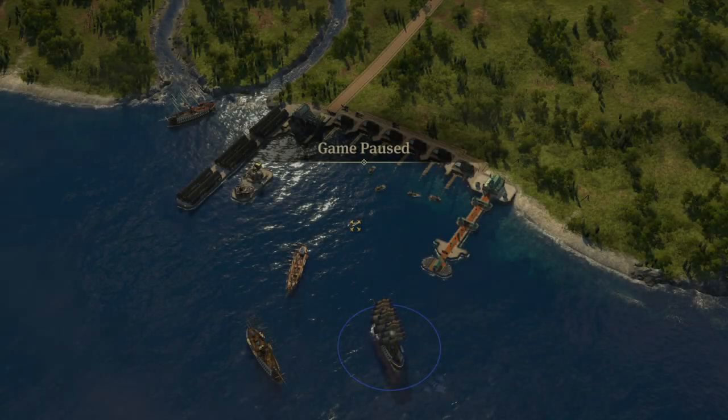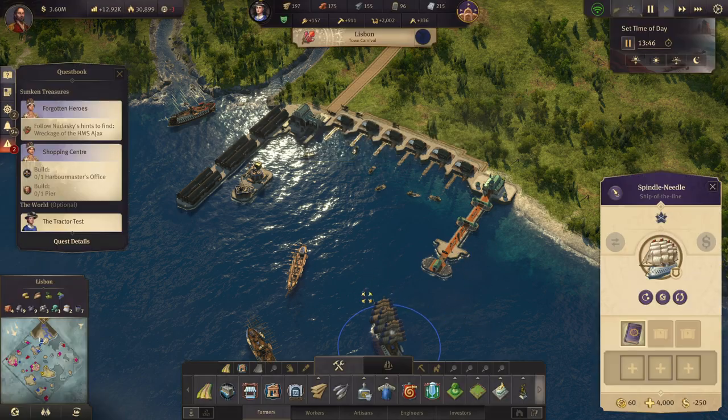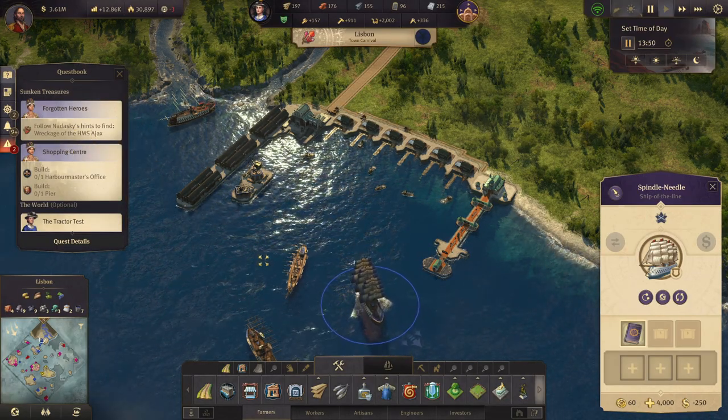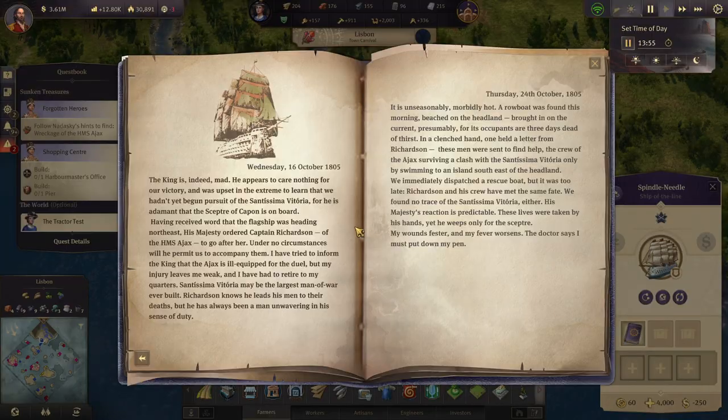Welcome back to Anno 1800. In the last one we delivered some stuff to old Nate. Now we need to follow Nadaski's hints to find the wreckage of the HMS Ajax. The king is indeed mad — he appears to care nothing for our victory and was upset in the extreme.